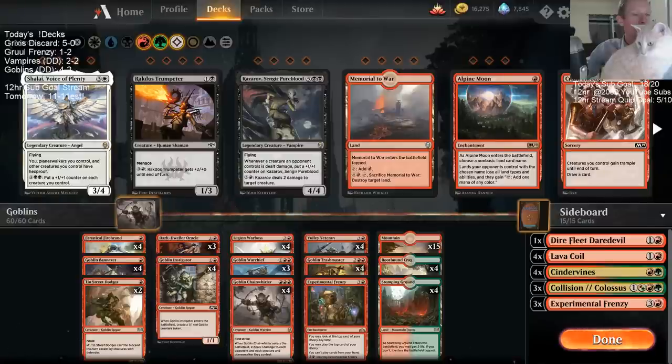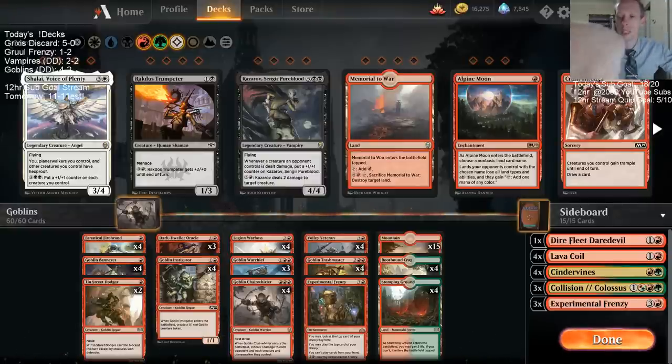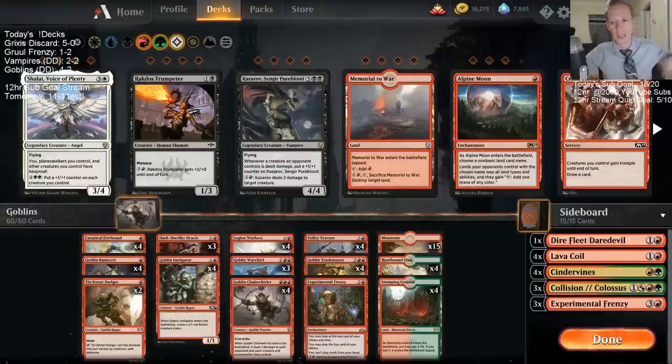That's it for me tonight. I haven't checked out any Horizons cards at all. I didn't really feel like I wanted Skirk Prospector, and Siege Gang maybe. Honestly maybe one less land — we were flooding out a decent amount. Maybe one less land for another Frenzy or something, but got to make sure you get to four mana. Maybe we can go to 22 lands — that could certainly be a thing.